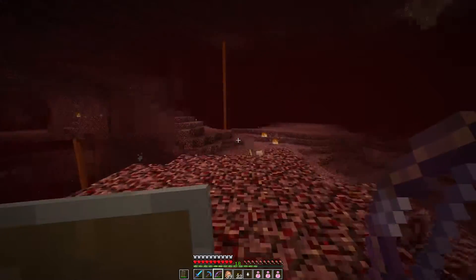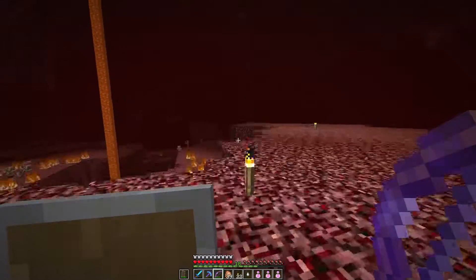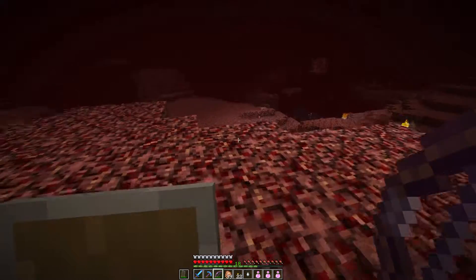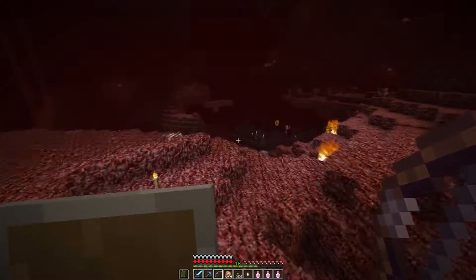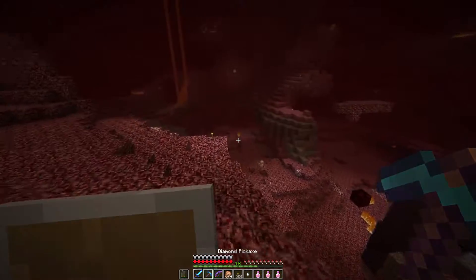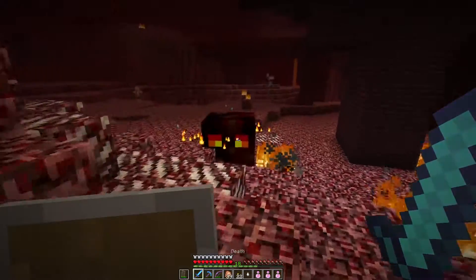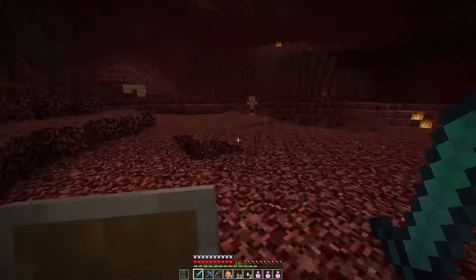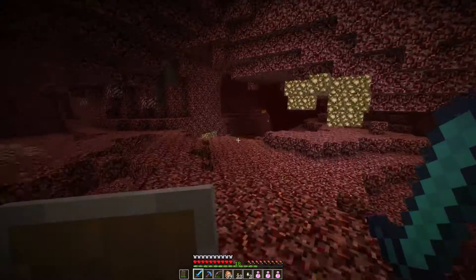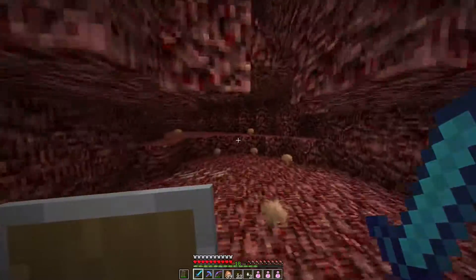The ghast answers the call. Here we observe the ghast in its natural habitat. The shot — nice! Why can't I have that kind of shot all the time? I have to kill this blaze here — actually, nope, we're not gonna do that. Okay, where did he die? He died down there by the magma cube. Let's see if we got another tear. Another ghast here. I'm just gonna leave that magma cube back there. I got 9 magma cream from that one — pretty impressive. That should last me a while. Back to the hunt.